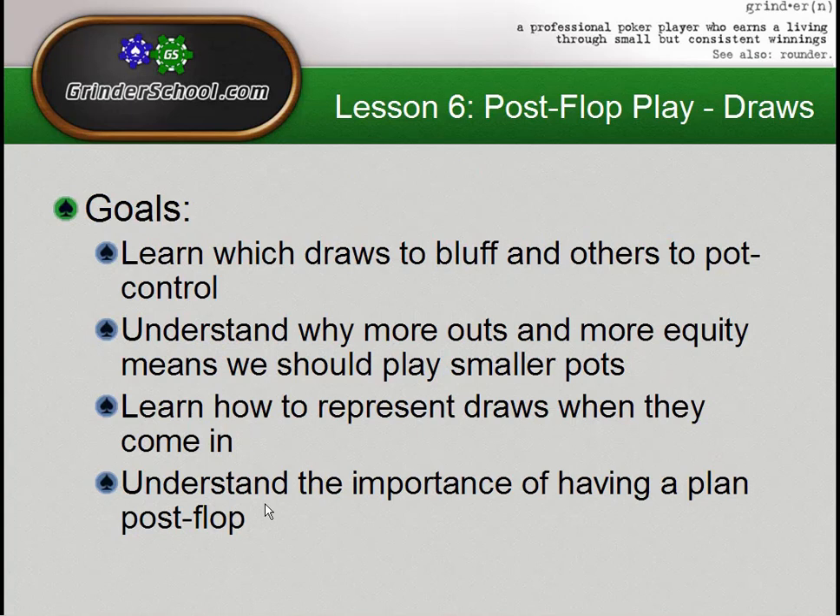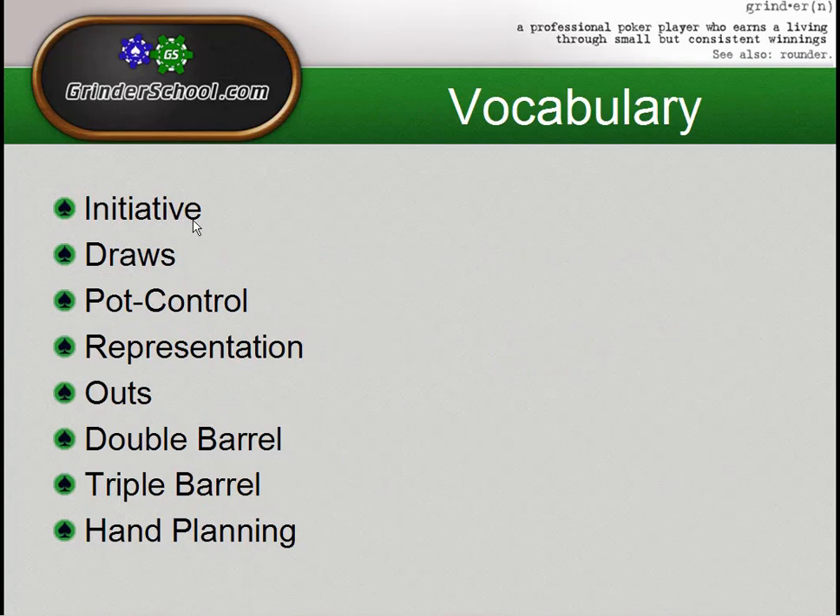Now we can go on to Lesson 6 — playing draws post-flop. Today I want you guys to learn which draws to bluff and others to pot control; understand why more outs and more equity means we should be playing smaller pots; learn how to represent draws when they come in as they correlate to how you play the rest of your hand range; and understand the importance of having a plan post-flop. Vocabulary we'll cover includes initiative, representation, double barrel, triple barrel, and hand planning.